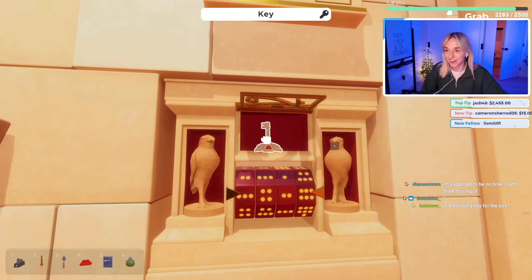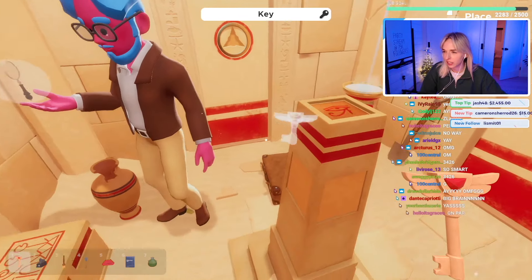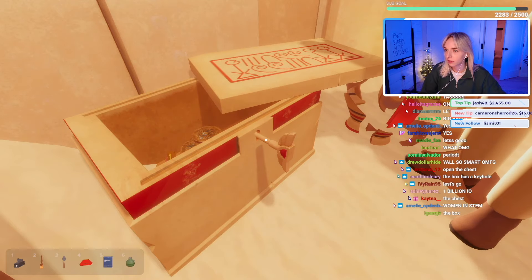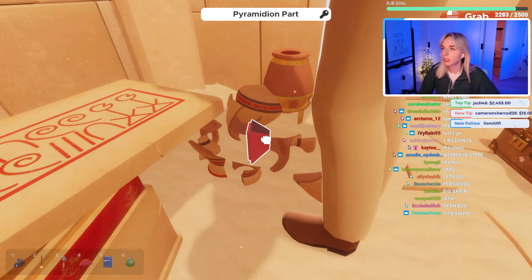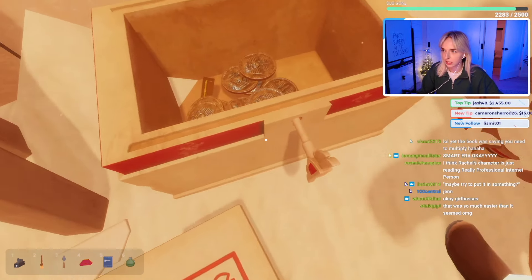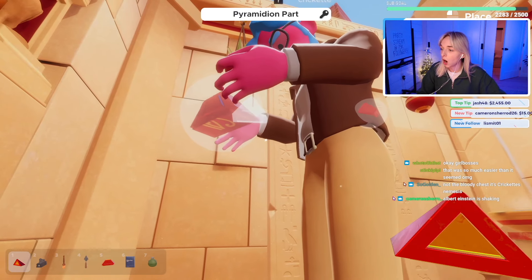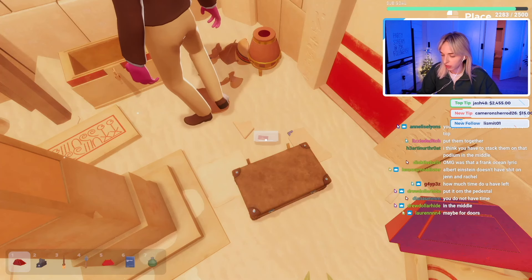It worked! Oh my god it worked! What a rush. What do we do with this? Do you see any keyholes? Oh, put it in the chest! The chest - duh! Oh, I just broke something. Oh wait, I think maybe you were supposed to break it. Pyramidian part? I've got one as well. Is there any more pyramidian parts in here? Oh, there actually is. Okay, so we've definitely got to construct a pyramid out of the parts. We have three total, I think we need four total.